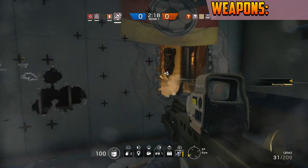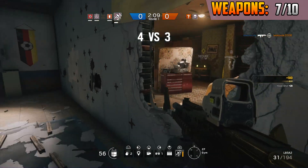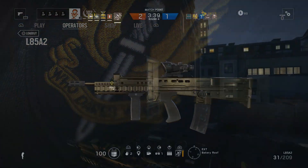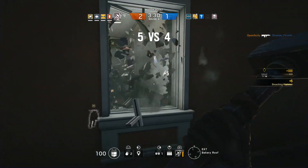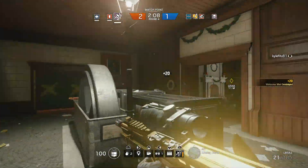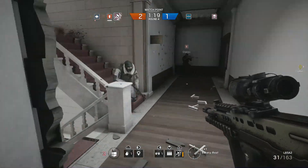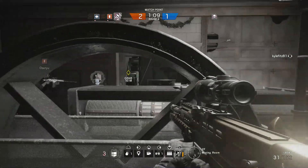In the weapons category I have given Sledge a 7 out of 10. He has some very solid weapons but personally I don't think they're completely the best. He has the option between one of two primary weapons, and we're starting with the L85A2. This is a solid assault rifle — nothing fancy. It does 45 damage, which reduces to 38 with the silencer. Fire rate is 670 rounds per minute, mobility is 40, and a typical mag cap of 30. I like to run it with the silencer, ACOG sight, and grip, or with the compensator if not using the silencer.